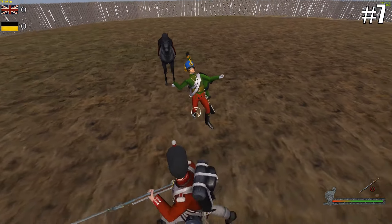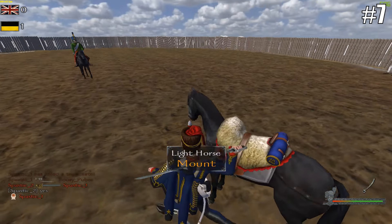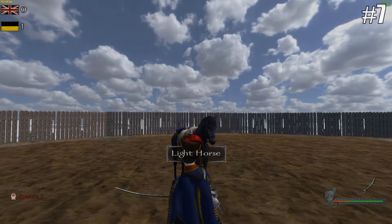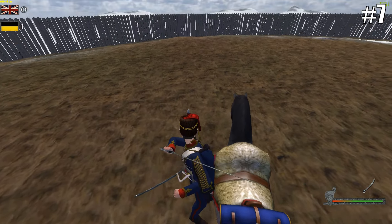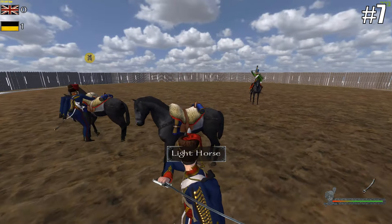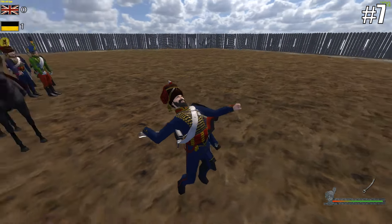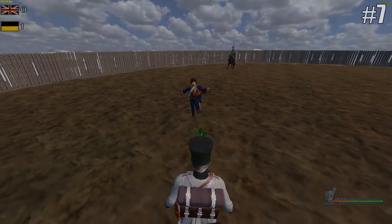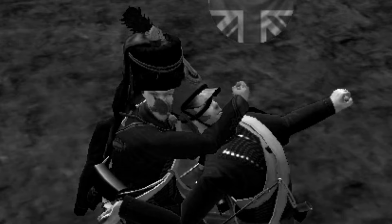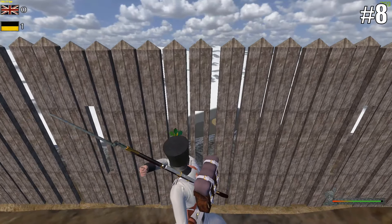Number seven is quite an odd one involving cavalry attacks. If you hold an attack and then dismount your horse while still holding that same attack, you actually keep the same attack animation as if you are still mounted on the horse. This works for both left and right attacks. I've been playing Mount & Blade since 2012 and I've never seen this done before — it can lead to some weird and funny poses.